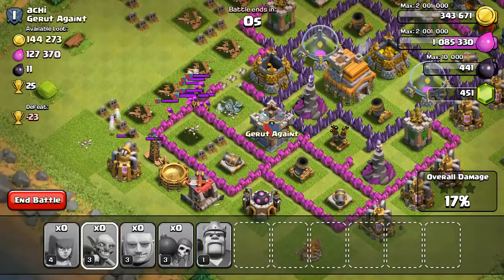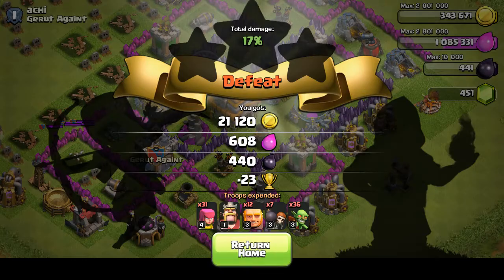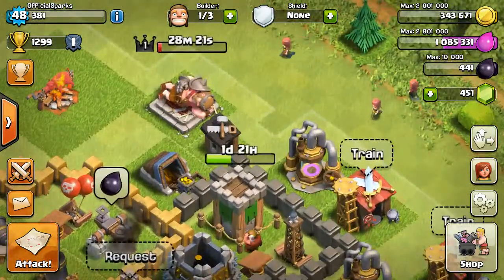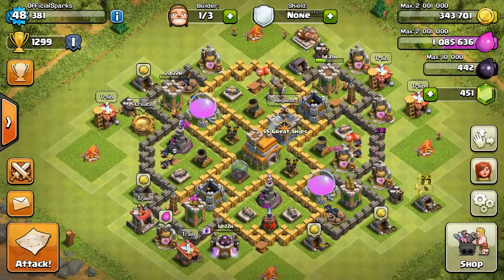Victory! That wasn't actually a victory. 440 Dark Elixir — yeah! Great raid with our Barbarian King. And as you can see, another 30-minute cooldown. Make sure you use your Barbarian King wisely.